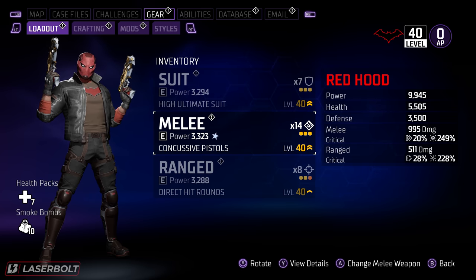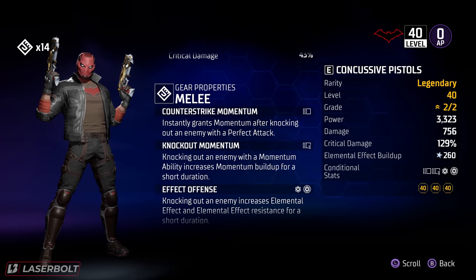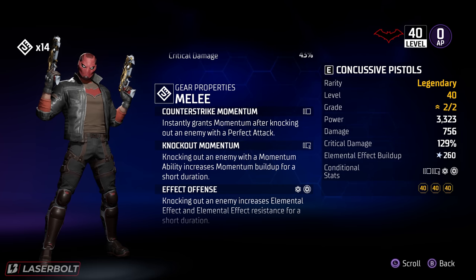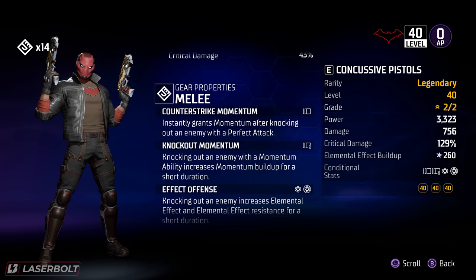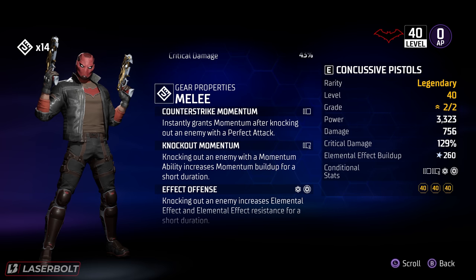The melee weapon instantly grabs Momentum after knocking out an enemy. This is important because knocking down enemies applies Fear, which increases our damage, and knocking them out also builds our Momentum so we can use the Momentum reload ability repeatedly. We also have Knocked-Out Momentum: knocking out an enemy with a Momentum ability increases Momentum build-up for a short period. This is the core synergy — apply Momentum, get Momentum back, repeat.